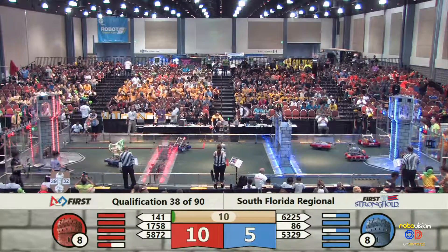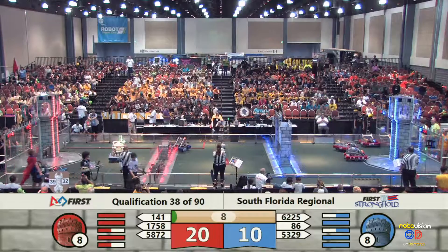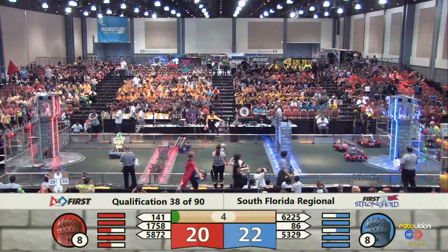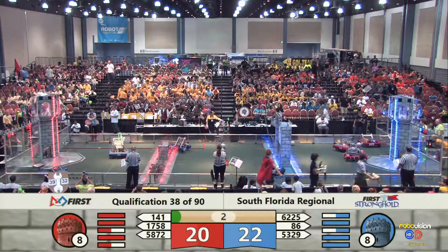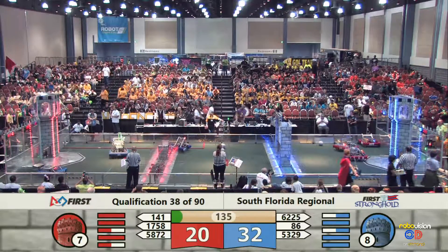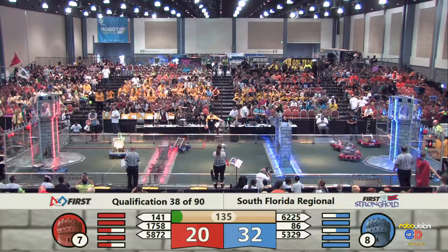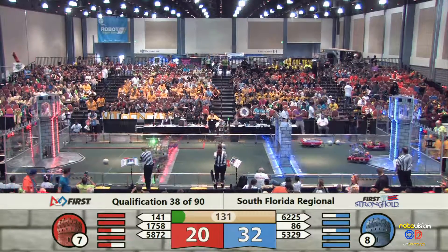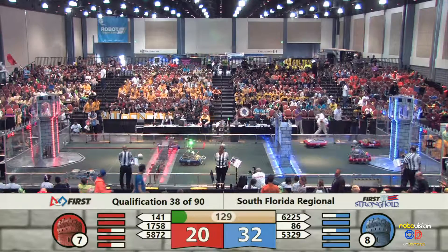Autonomous mode. Red Alliance with two robots moving into the zone. Blue Alliance doing the same. 86 with a shot and score in auto. Blue with a high goal and a reach gives them a 12-point advantage as drivers take control.